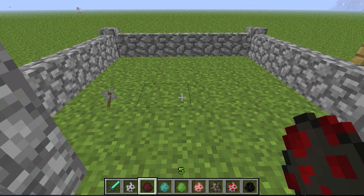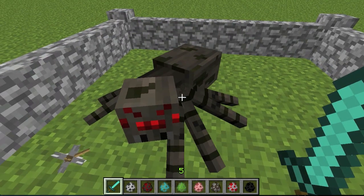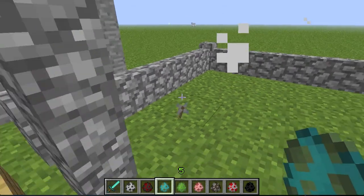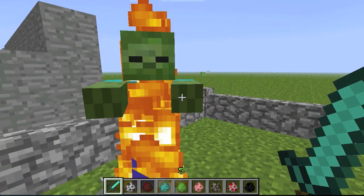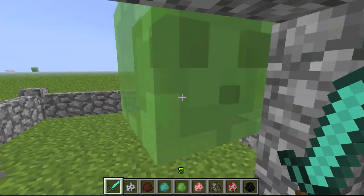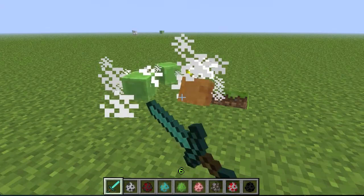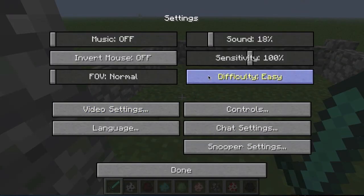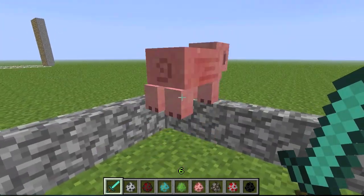We also have a new sound for spiders — that's their new walking sound, it's pretty awesome. Zombies have updated sounds too. For slimes, it sounds like their jumping sound — it's a bit different. The sound you heard earlier is also the new sound when you level up, which I'll come back to later.